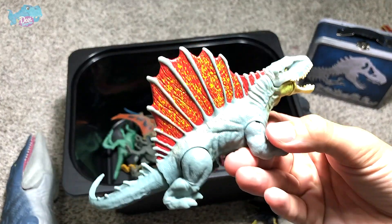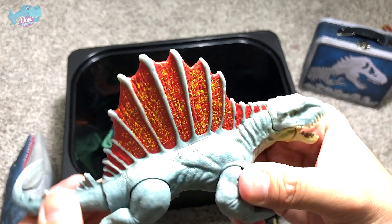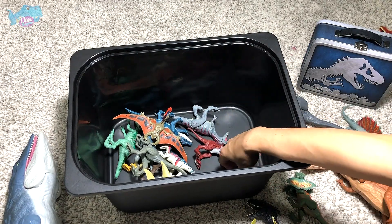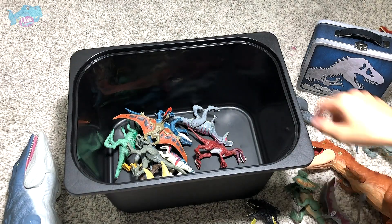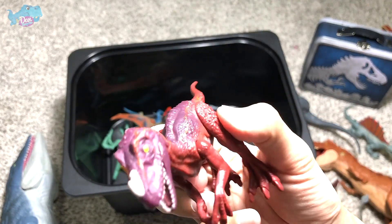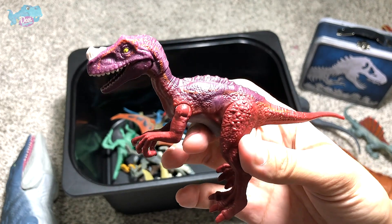The Dimetrodon — not a dinosaur — is known as a prehistoric synapsid. It's very, very beautiful. This figure is definitely one of the best Savage Strike figures out there. The Dimetrodon looks really beautiful and it reminds me of a modern-day Komodo dragon. We also have a Dimorphodon — another prehistoric flying reptile, which is really popular. And this is a Proceratosaurus — another carnivorous theropod. Hopefully they can come up with a bigger figure of this; that will be really fantastic.